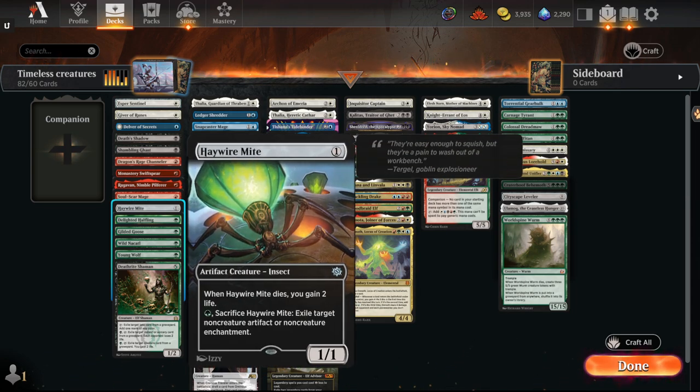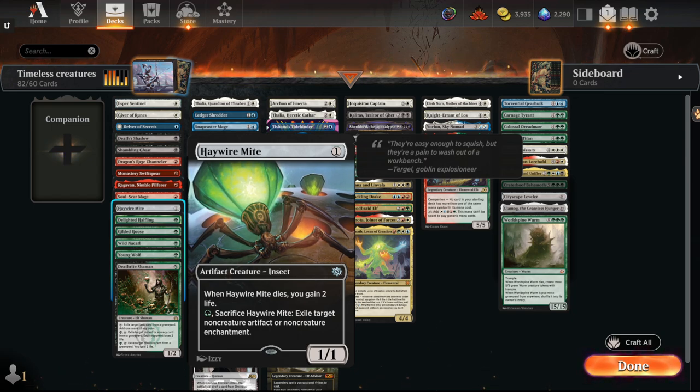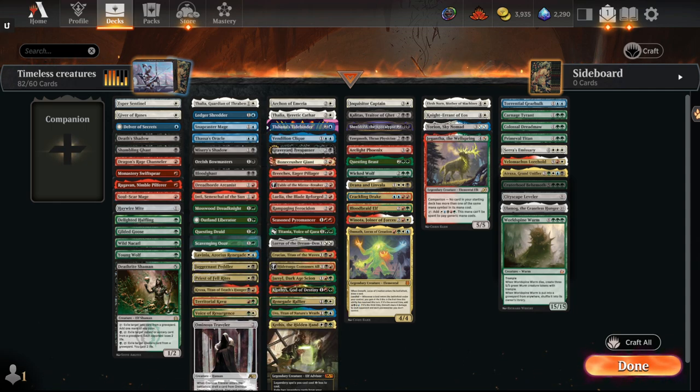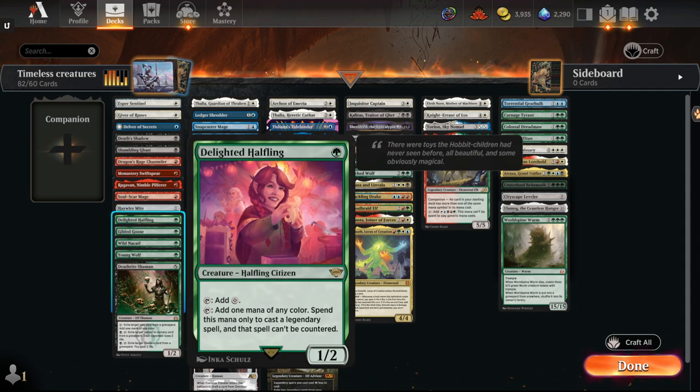Haywire Mite's original printing is not the buff we have in Historic, but I still think it's a pretty good utility card, especially since it hits the One Ring and a lot of incidental enchantments. Delighted Halfling, I think, is the premier ramp card for one-mana dorks. It makes all your legendaries uncounterable — so Uros, Okos — turn two uncounterable Teferi three-mana. On turn two, uncounterable Teferi means your opponent can't cast counterspells. Seems great.